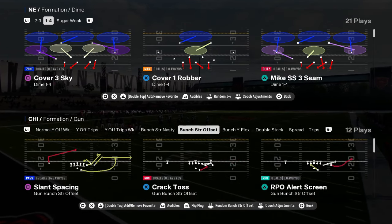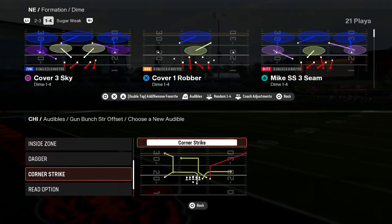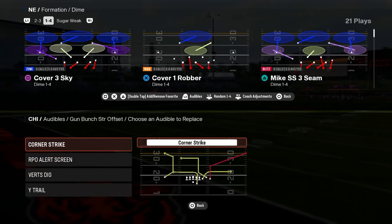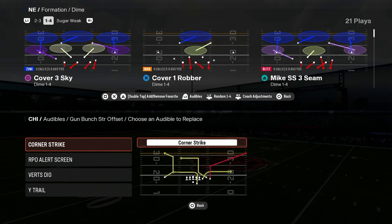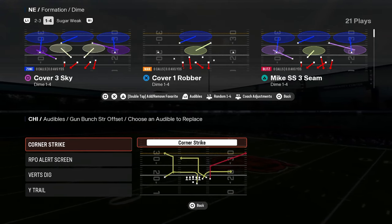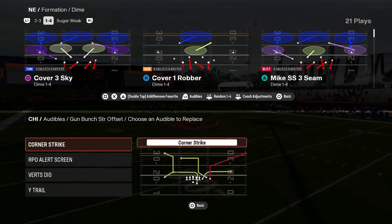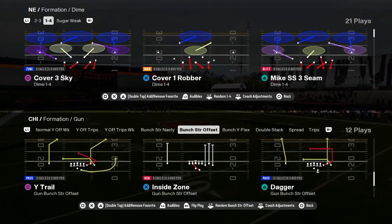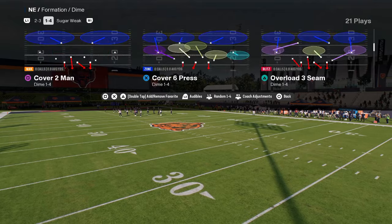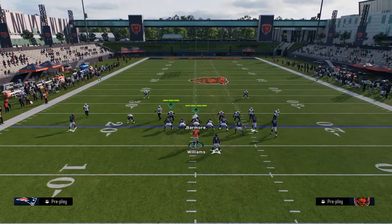Then I'm going to be coming out in bunch strong offset. It has so many good plays. Corner strike — a lot of people don't realize that corner strike is the best corner route in the game. It's not even close. It beats man and zone, and you can give it a speed burst. I like to come out with these audibles in bunch strong offset, and then I'm going to be coming out in play flood because it is a stock cover four beater.